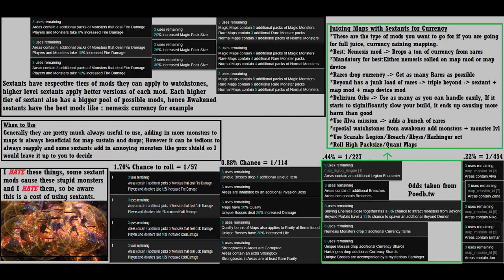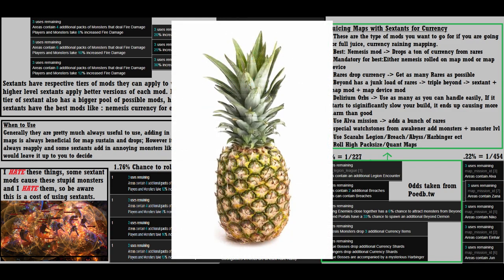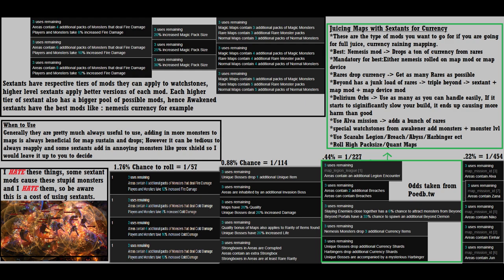The height of sextants is creating the juiciest, most rewarding maps possible — almost indistinguishable from a perfect tropical fruit. I've outlined ways to maximize the juice, but this is coming from a guy who doesn't juice maps on the regular, so this might not be perfect optimization, but it will point you in the right direction.